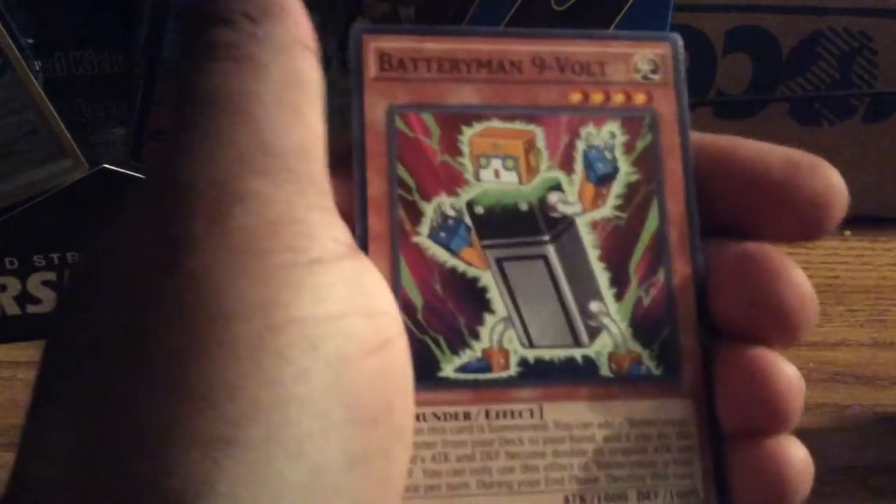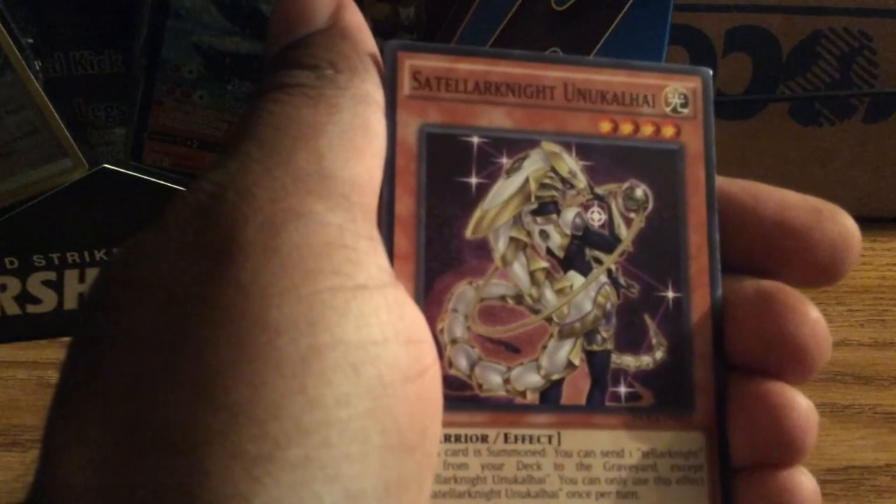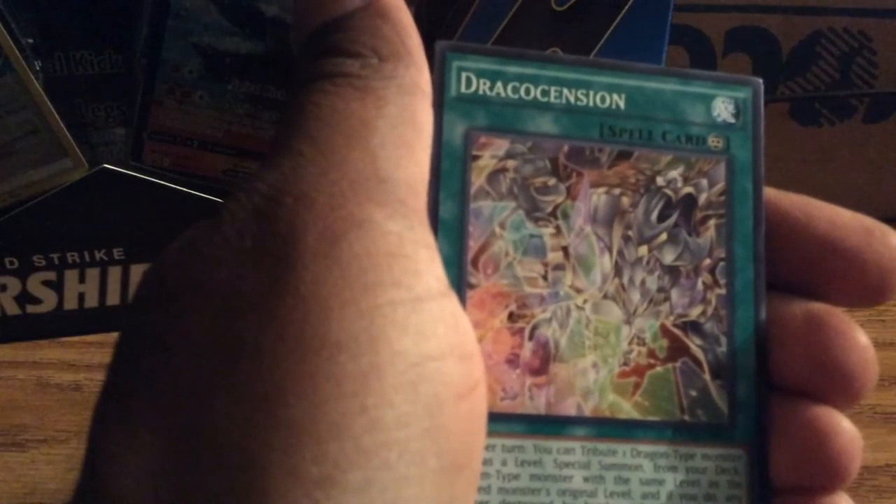Alright, so for the first pack, let's see what we get. We got Bateryman 9-Balt, Starlight, Unukala I guess? Sure. Draco Ascension. Instead of Nova Wave, we got the Super Heavy Samurai Big Benkai as the rare. Nefterius, Archie Fiend, Dat 6, Shadow Hedgehog, Yang Zing Unleashed.